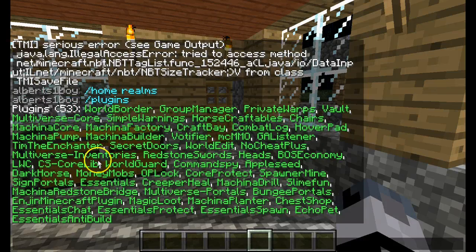Let's try and see if I can find the new ones. Redstone Swords, that one's new. CS Core Libs, new. Magic Loot's new. What Magic Loot does and Slime Fun does — we'll go over Slime Fun first.